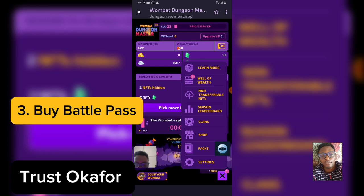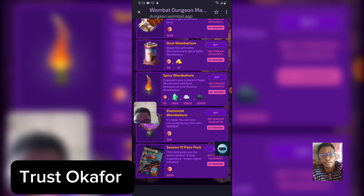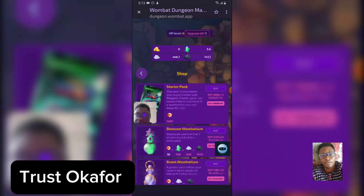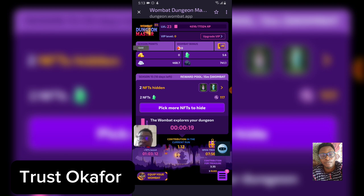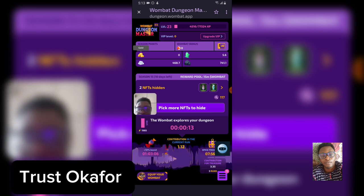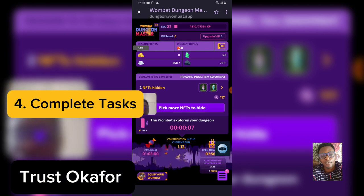You'll notice where it says 'Shop' — scroll down to the bottom and you'll see where it says 'Season's Battle Pass.' To get it, you'll purchase it with 8,000 WOMBAT. If you have up to 8,000 WOMBAT, just click on 'Buy.' The battle pass rewards you with a lot of things — you'll be earning a bonus on your WOMBAT and also earning gold and bonus WOMBAT every time you complete a run.